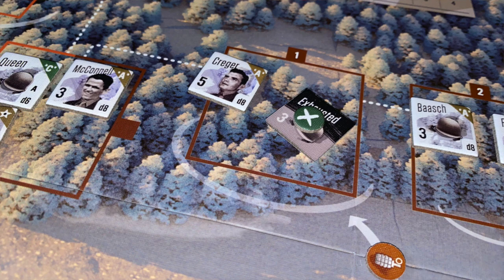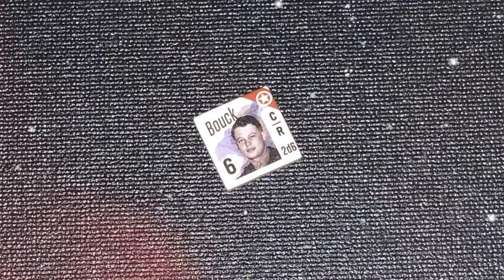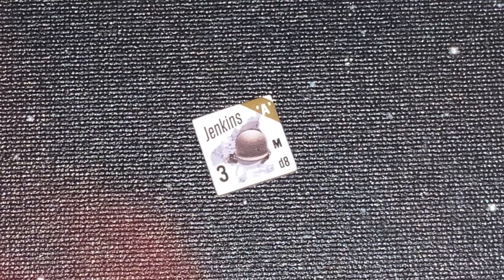You can also do other things: dismount or mount machine guns, move ammo back and forth between weapons if they're in the same spot, and all sorts of minor actions like that. The various characters, just like in the other Valiant Game series, have different attributes that allow you to manipulate them. The command figure, for example, can be flipped to un-exhaust up to three other characters in the same space. There are a lot of these different attributes that allow your characters to do specific things.